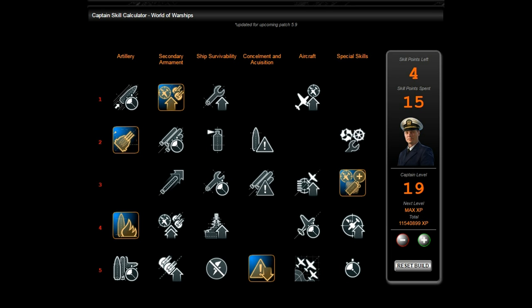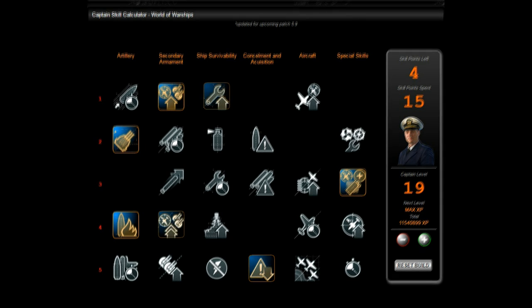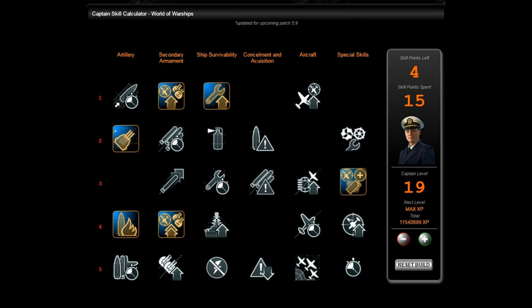I could hear an argument for Demolition Expert, but the main build I'd take is AFT and Concealment Expert. An alternate build would literally be switching AFT for Demolition Expert — easily done if you want to be a bit more aggressive and weaker on planes. If you're not seeing many aircraft carriers at high tiers, you could easily switch that. I've also seen people drop Concealment Expert, grab Demolition Expert and Advanced Firing Training for the two tier-four skills.